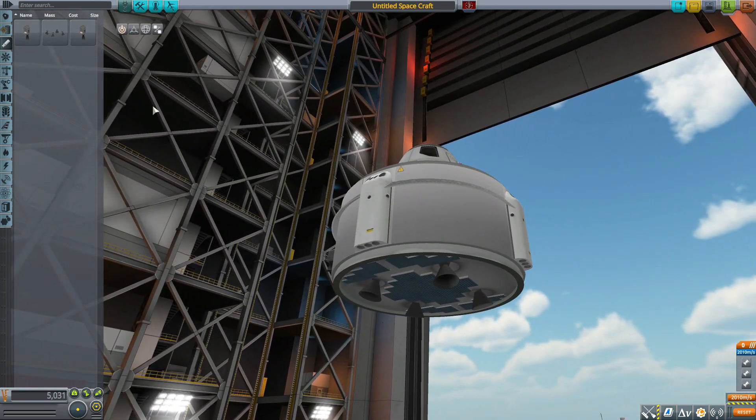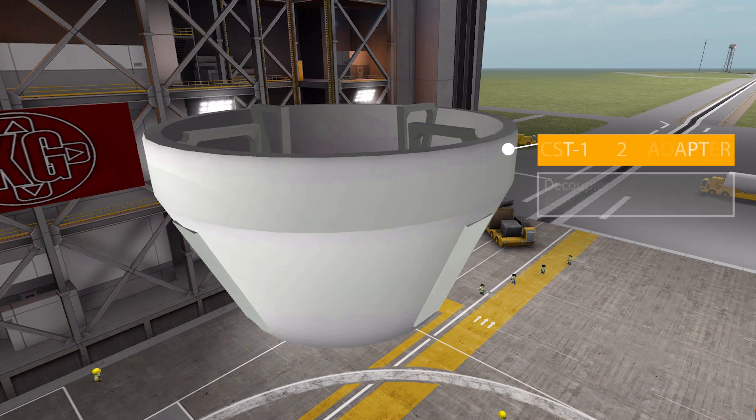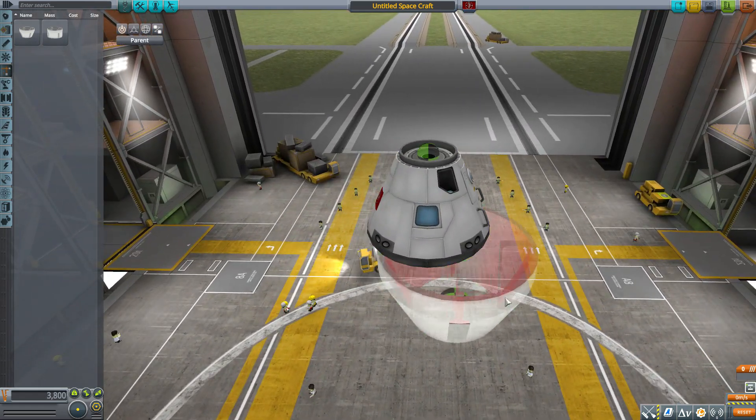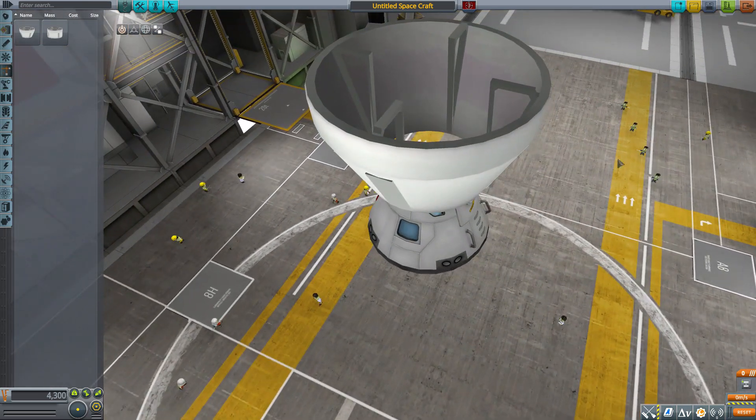Moving on, in the structural category we have the CST-100 2.5-meter adapter, which takes things from the 3.75-meter size down to the 2.5-meter size. It is also a decoupler with an ejection force of 75. It's a big part, and I love the structural elements on the interior — very good looking.